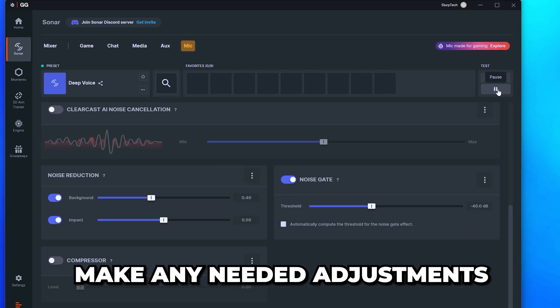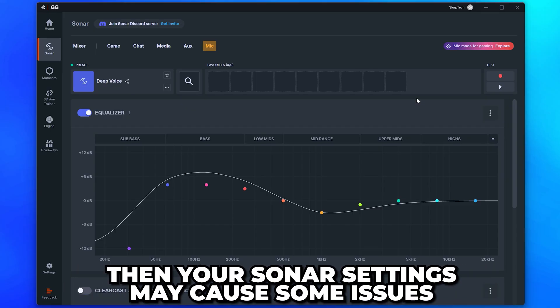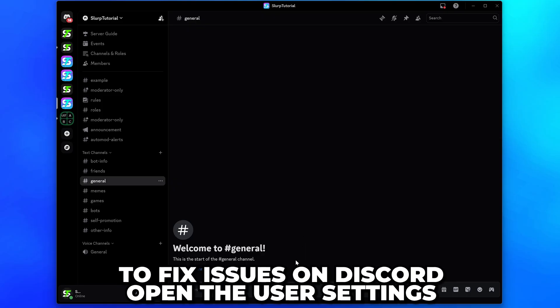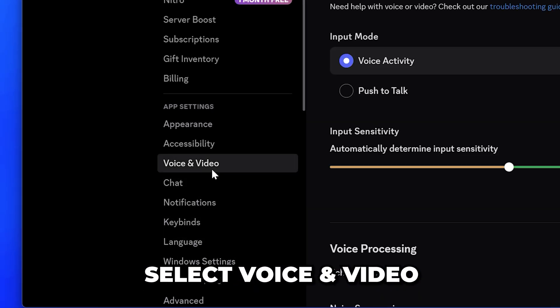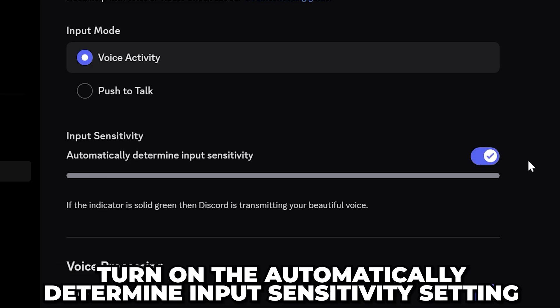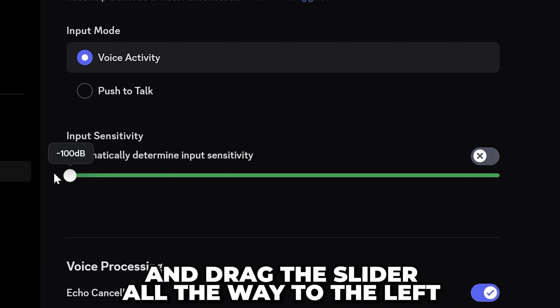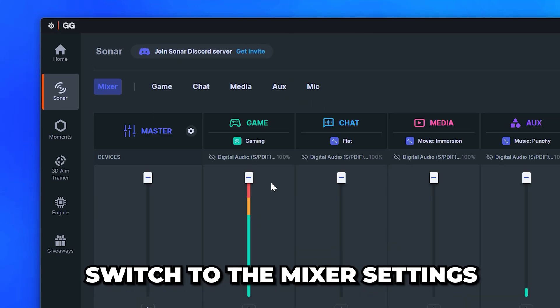Go to the top and test your microphone — press the Record button and talk, then press Stop. Press Play to listen to your voice and make any needed adjustments. If you are using an application with built-in noise reduction like Discord, your Sonar settings may cause issues. To fix issues on Discord, open User Settings using the gear icon, select Voice and Video from the side, find the Input Sensitivity heading, and turn on Automatically Determine Input Sensitivity. If there are still issues, turn off that option and drag the slider all the way to the left.